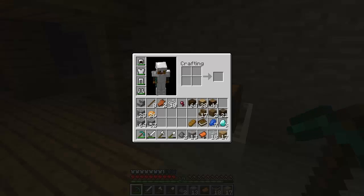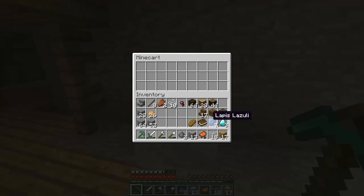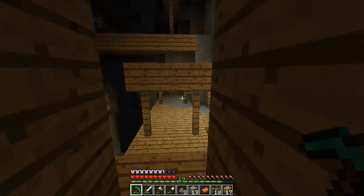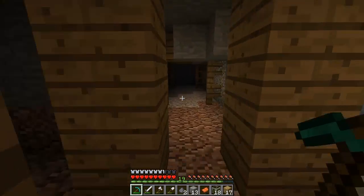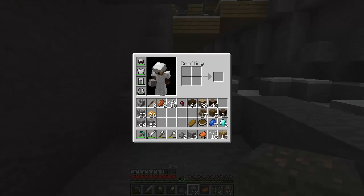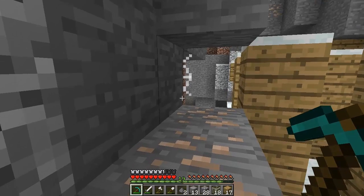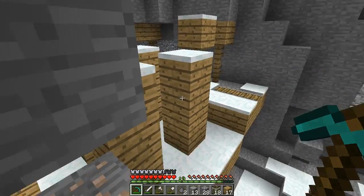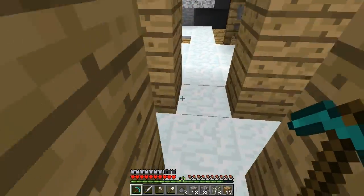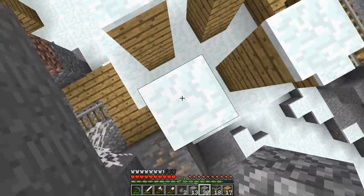This is definitely going to be really useful because with the books, if we get some obsidian, we can actually make ourselves an enchantment table. With diamonds we're good. With the saddle we can actually get a horse, which will definitely make life much easier for exploring instead of wasting time. Let's get ourselves out of here because this place is full of mobs. I'm going to make my way out as fast as possible.